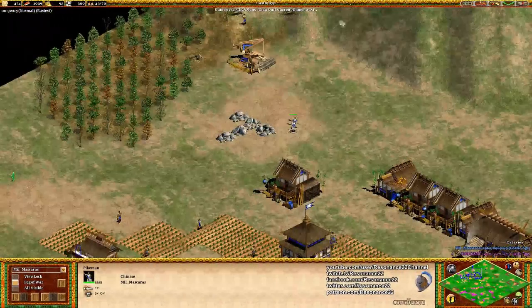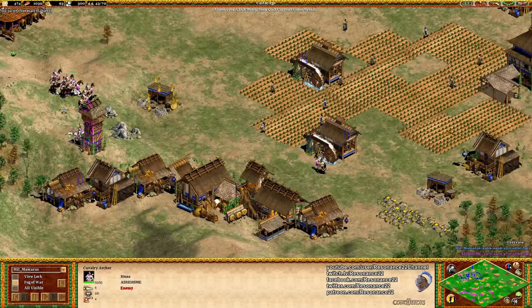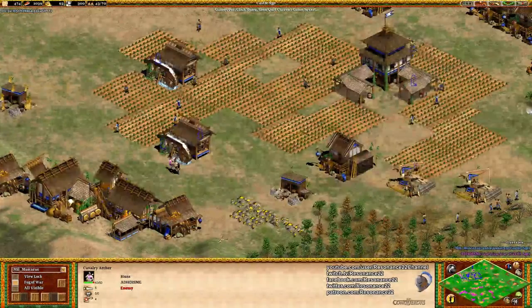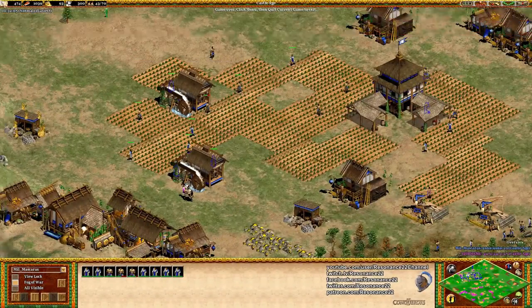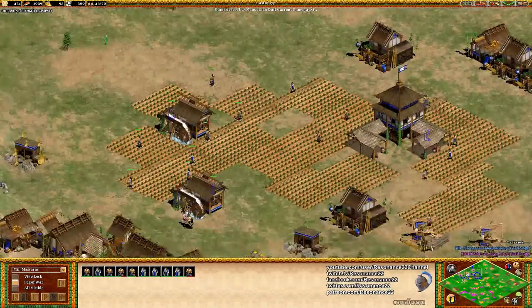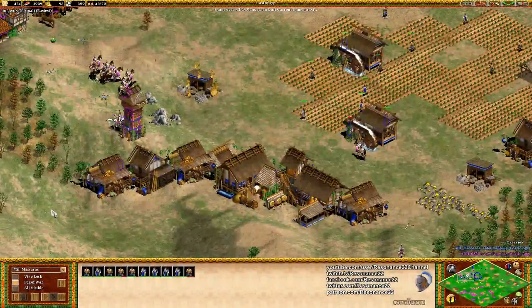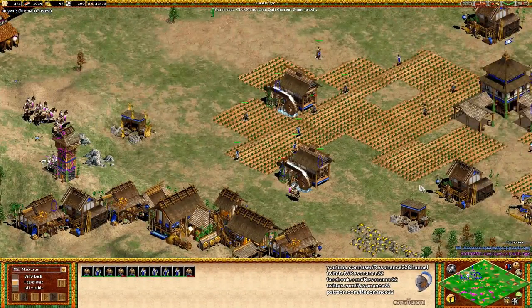Blue could have potentially staged a comeback somewhere — somehow he got the Pikeman upgrade and he's got plus one attack. He could maybe repel these knights, he could make some Skirmishers, take some of his farmers off farms and send them to another resource, build a market, get a Mangonel out. The world is Blue's oyster at this point — he hasn't lost yet. It takes practice to figure out when you've won or lost. I am padding out the end a little bit just to give more valuable advice to both Blue, Purple, and anyone watching.